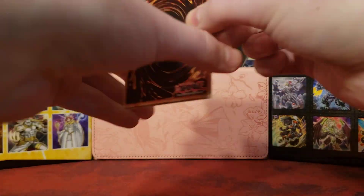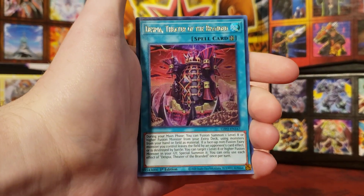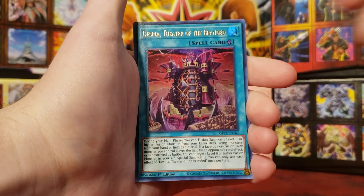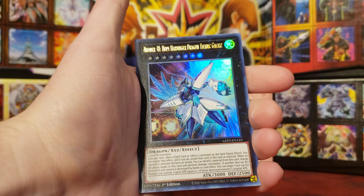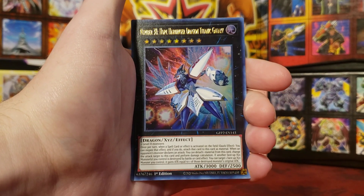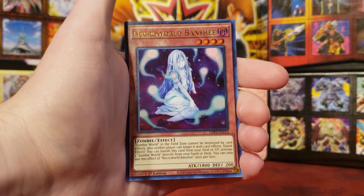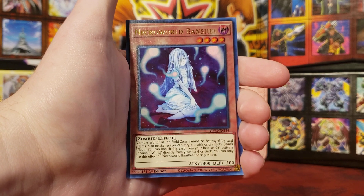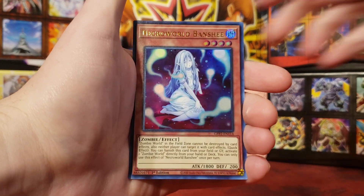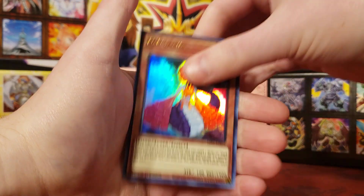Start off with Despia, Theater of the Branded — a lot of people playing Despia on Master Duel. I've seen this card played a lot. Really good archetype. And we have Number 38, Hope Harbinger Dragon Titanic Galaxy. Necroworld Banshee — one of the cards I was talking about. This used to be like a $15 card in the Zombie World structure deck. Super cool to see that. Contract with the Void, and D/D Lamia.